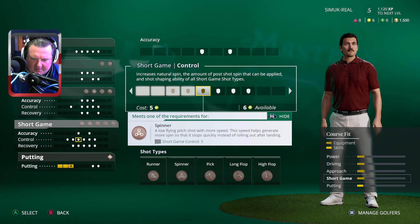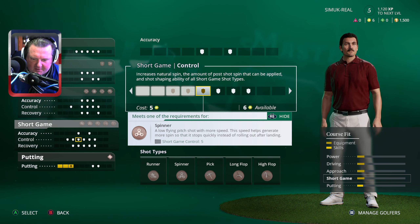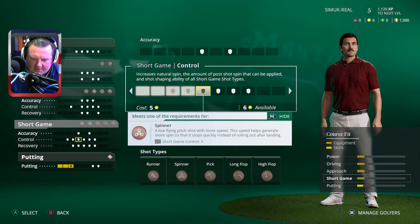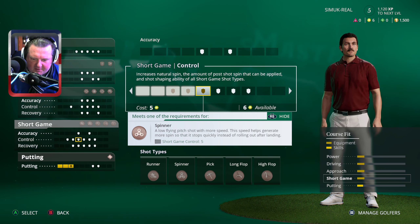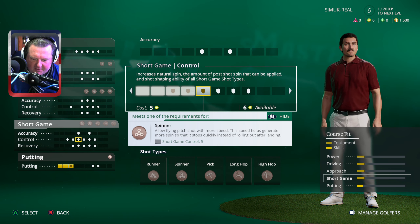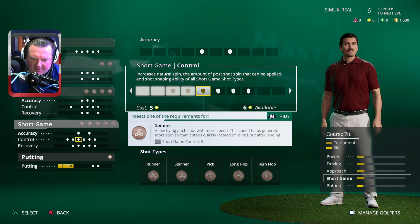EA Sports in conjunction with the R&A, so proud to spotlight golf's best amateur talent from around the globe. Today we bring you coverage of the second round. We're not quite last — starting six over. It is a race for the top prize; for others it's a fight to stick around for the weekend. The wind is kind of against us now — I don't want it to run too far, so we'll drop a club.